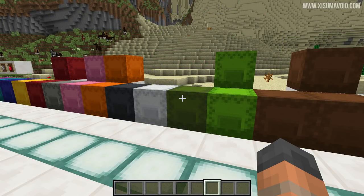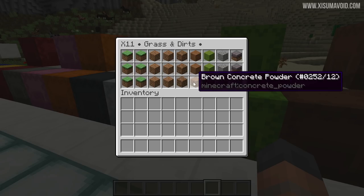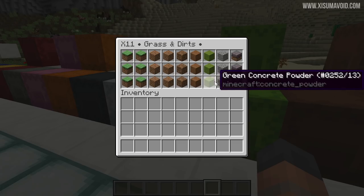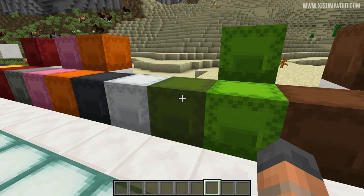This next one might not be too useful if you're not into landscaping — it's grass and dirt. We've got grass, dirt, coarse dirt, and brown concrete powder. This is about lumping things useful for landscaping together. You might also want to put in ferns and flowers here as well — the idea is just to group those items together because that's what they're commonly useful for.